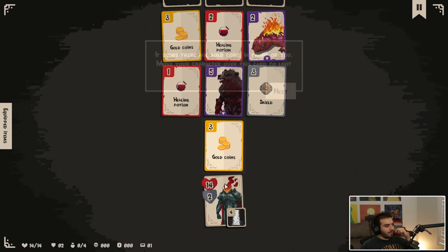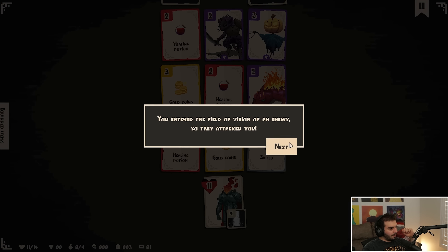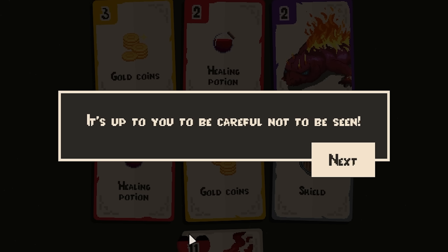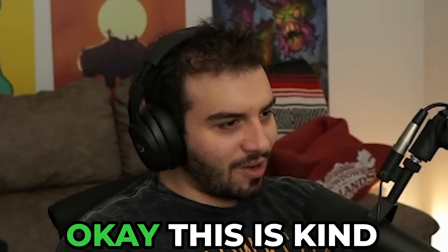Move your character over to the gold coins card to loot it. Money! You've entered the field of vision of an enemy, so they attacked you. You inflicted five damage, you lost two armor durability and three HP. Enemies will always attack if you move in front of them. It is up to you to be careful not to be seen. Enemies you defeat will leave behind rewards — the more powerful the enemy, the better their rewards. This is kind of interesting.